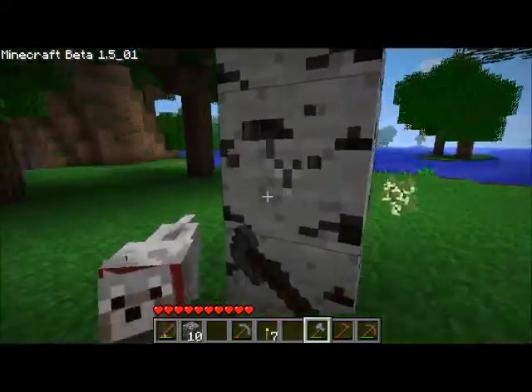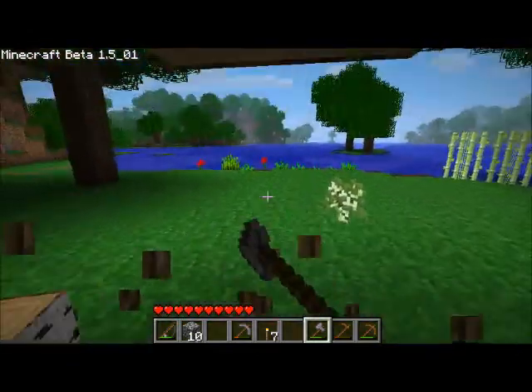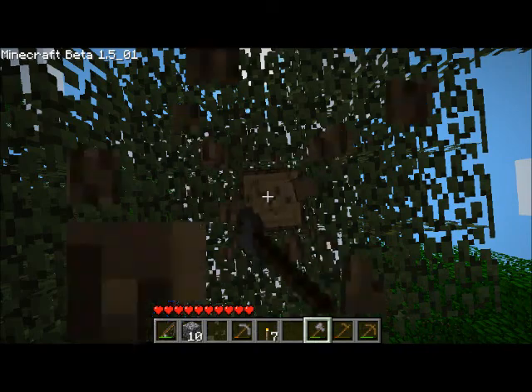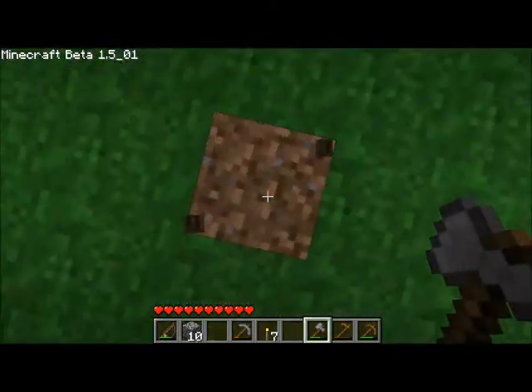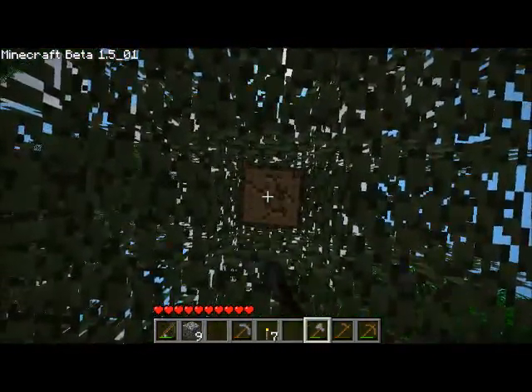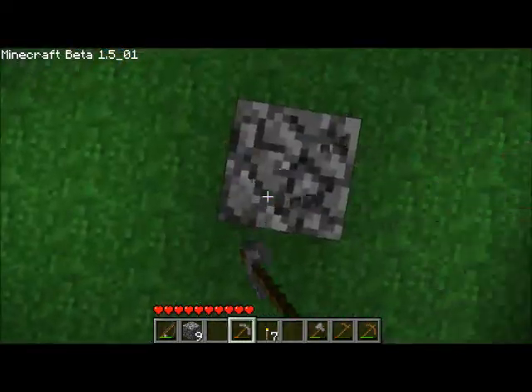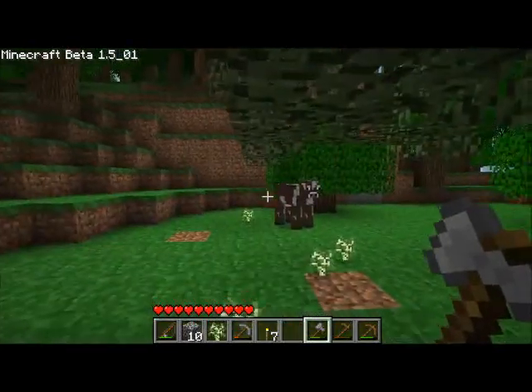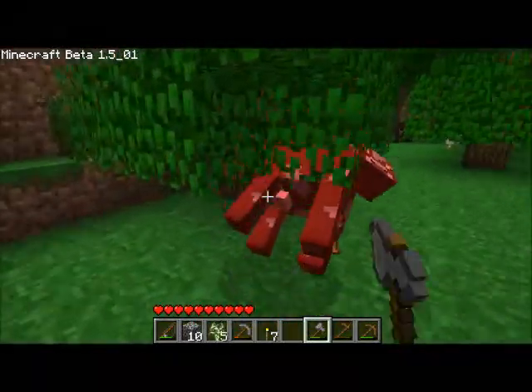Over here you can see that from a birch tree you get normal wood planks. That's not birch planks or something special — it's just wood planks. It acts like normal wood but it's much more awesome because it has another color; it's white.